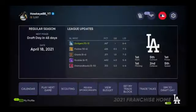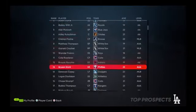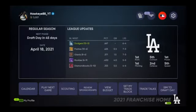Over here you can see the league standings, everyone's statistics, league leaders, awards, all-star voting, top prospects, and your injured list. The top prospects section can also give you someone to target. That's everything that's new in franchise mode.